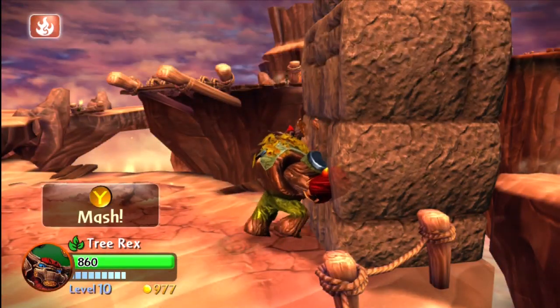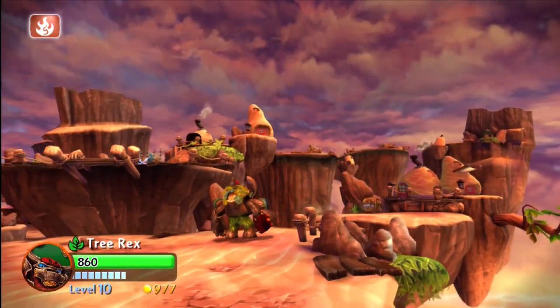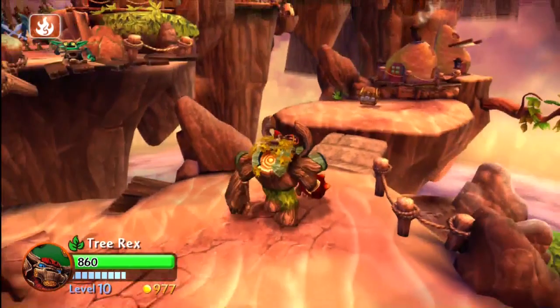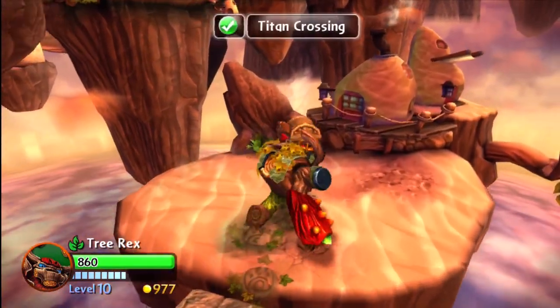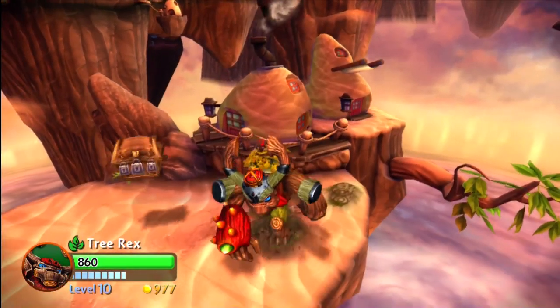Further along, you're going to have to use a giant to do one of these Feats of Strength things. I'm using Tree Rex there, all powered up — he looks pretty crazy. I like the little pose after he does the Feats of Strength. And you'll see from across the bridge there, we've got a treasure chest waiting for us to open up and score some awesome magic.